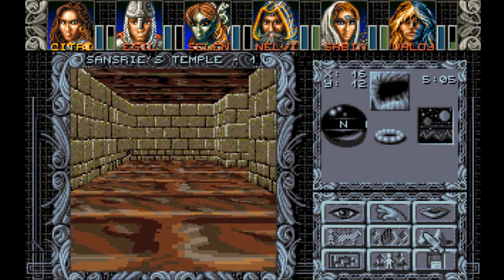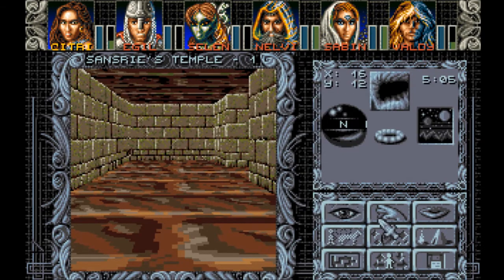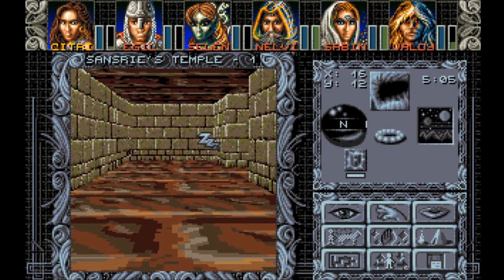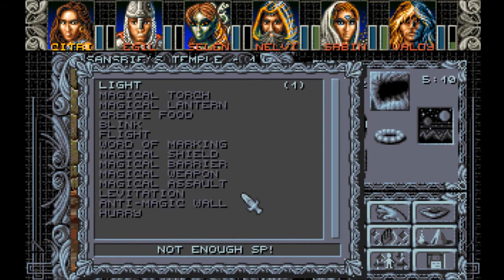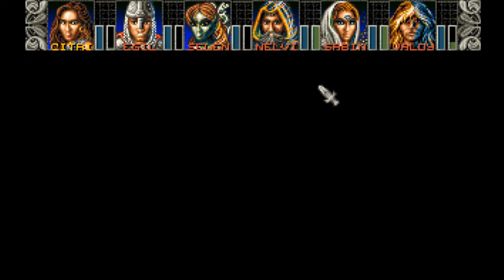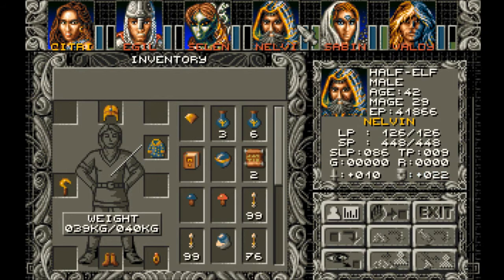So now we've got to the point where you might have monsters again. Let's put up our magical barrier, our magical assault, and assault. We'll rest and do it again.